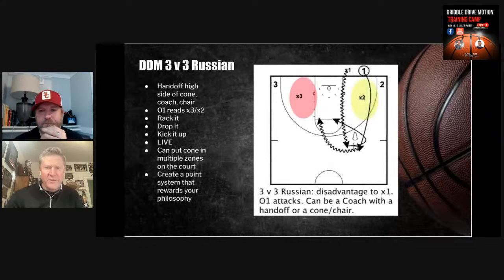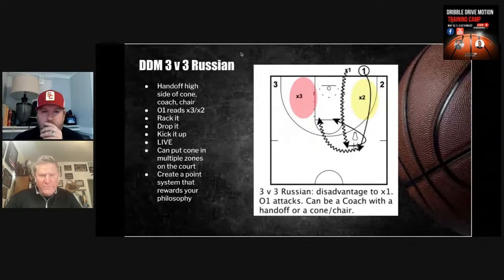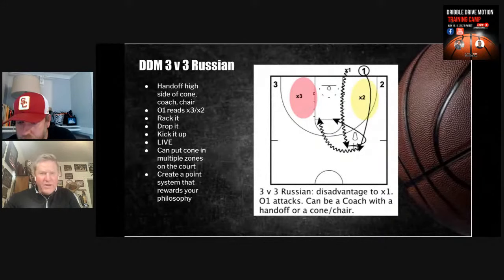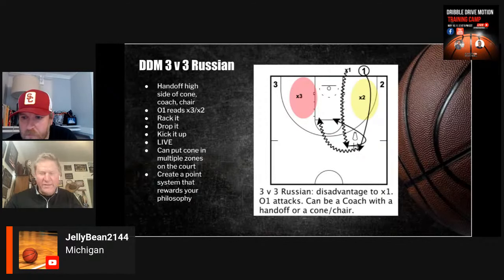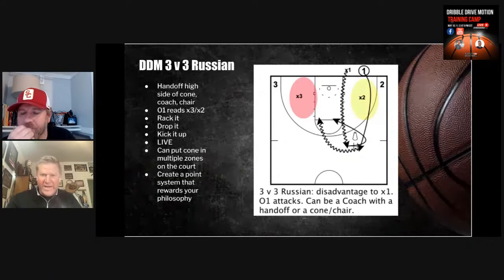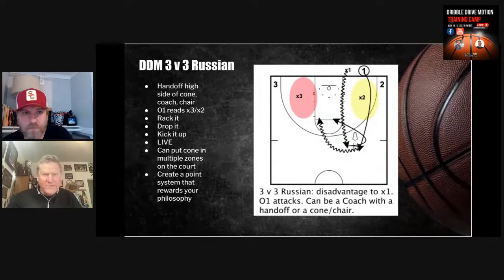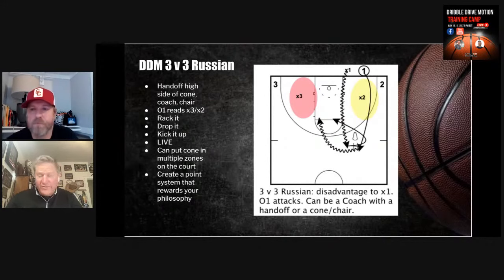The next one is the three-on-three — we've just added another player, and you can move the cone around so it ends up being a right-handed drive, working from different spots. It gives a slight advantage. All I'm doing with the Russian series is trying to put the defense at a slight to moderate disadvantage and get the offensive player with an attack mindset, working on conquering space, conquering middle, fouling them first. As we add players we start working our drags and drops. It can be one day you do one-on-one, next day two-on-two, next day three-on-three.